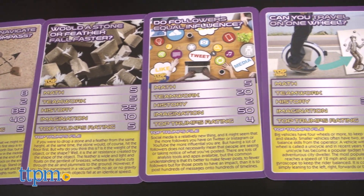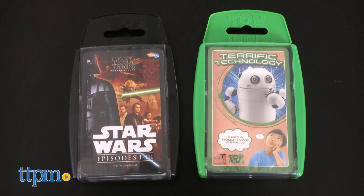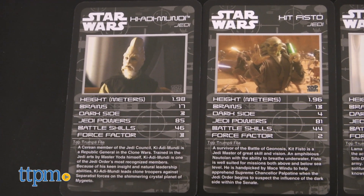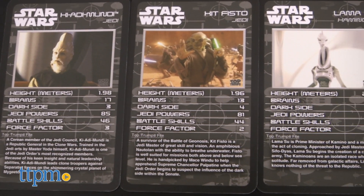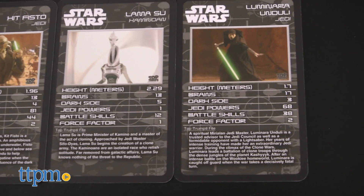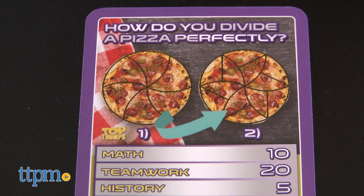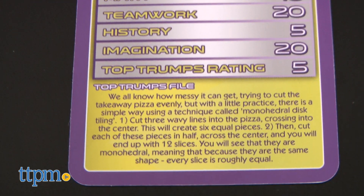These card games, which come in various themes, range from Star Wars to terrific technology and feature 30 cards with amazing facts, stats, and are specifically created with STEM learning in mind. These games are also designed to inadvertently improve literacy, knowledge, and critical thinking.